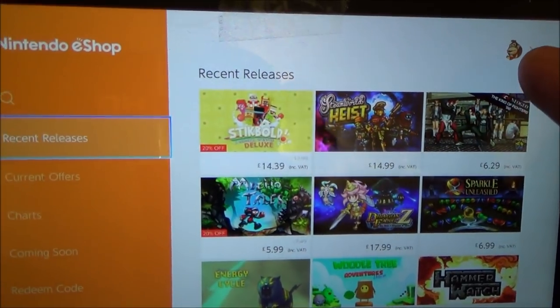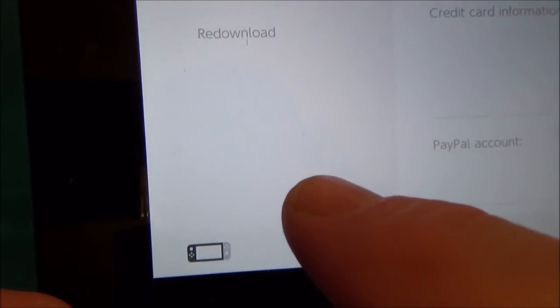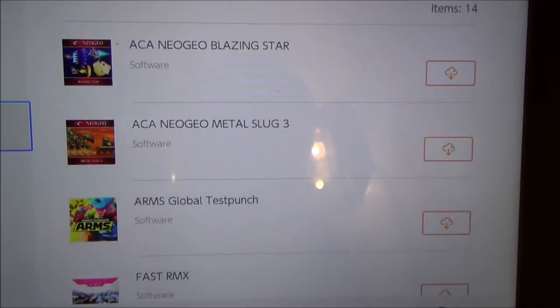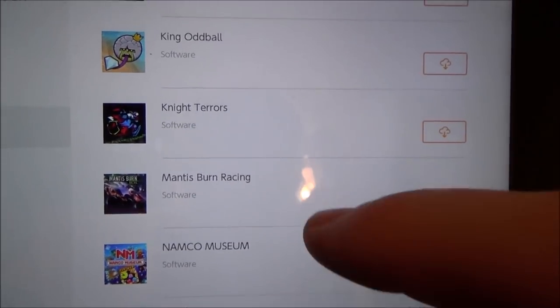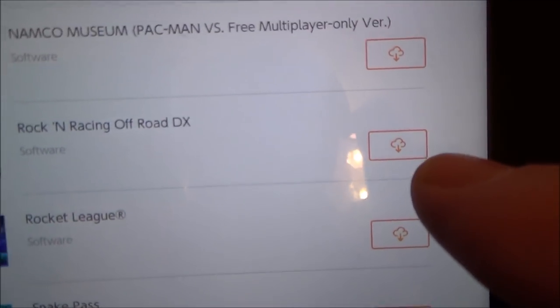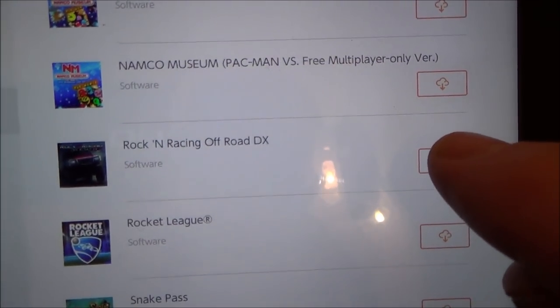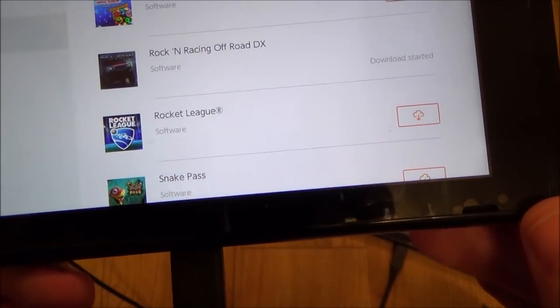I click my icon in the eShop and on the left-hand side there's an option to re-download. Here are all my games — Blazing Star, Metal Slug, and more. I'll go to the Rock and Racing game I showed earlier. You can see the little cloud icon with a down arrow, so I tap that to re-download it and leave it downloading.